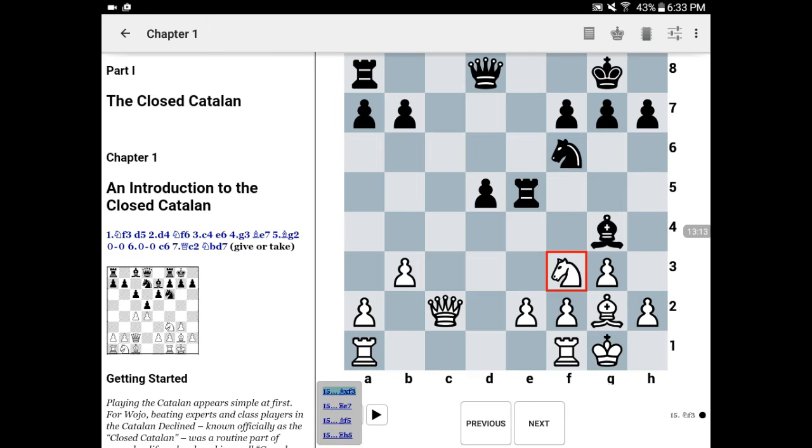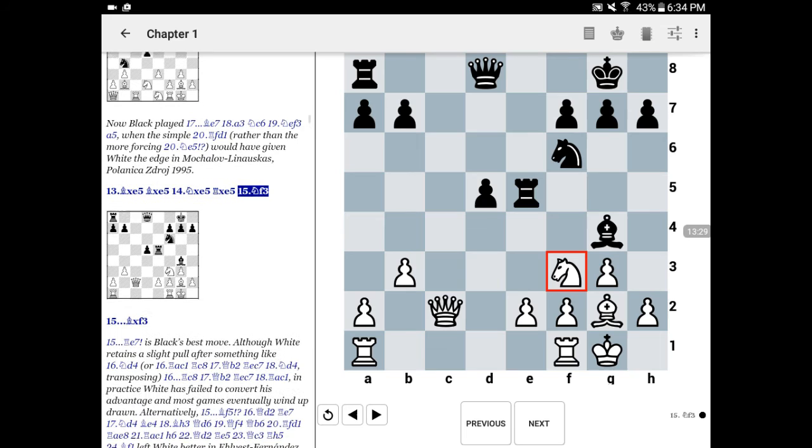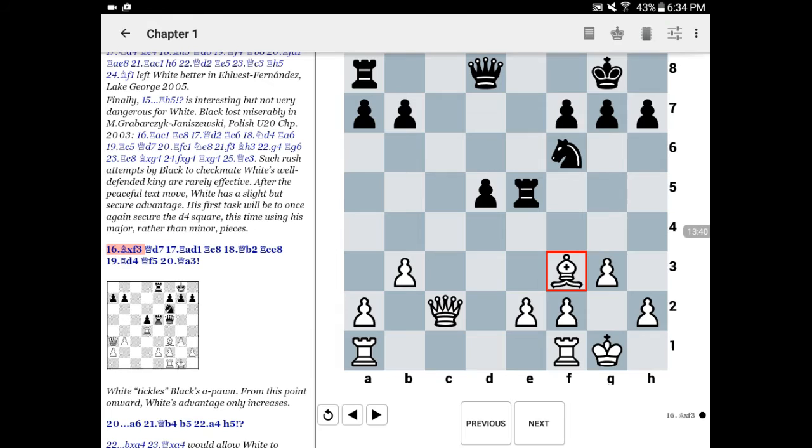And here there are a number of moves for black. Bishop takes f3 is what we see in the game. This, however, does just give white a slight upper hand, because the bishop versus knight is very favorable, given how easily white is going to be able to attack the d5 pawn.